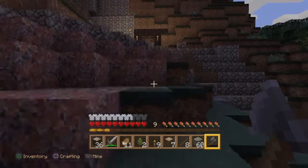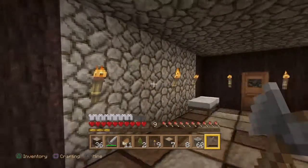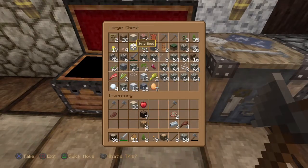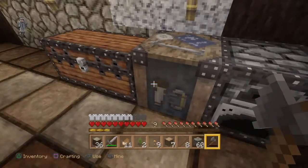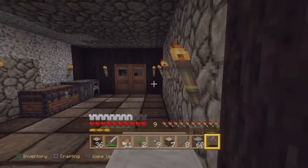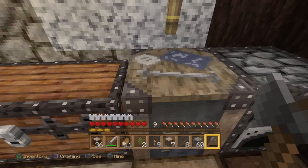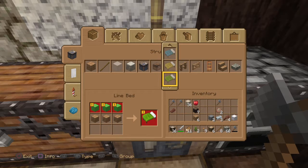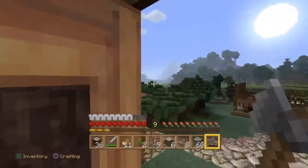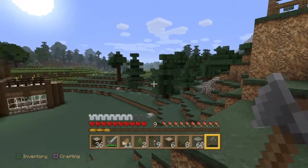It's getting dark outside so we'll head inside. I'm wondering if we've got enough wool to make a bed — I'm pretty sure I've got three pieces now. We've got a white wool here and two gray wool — we have indeed. So we'll get to sleep first, make another bed, and then figure out where we're going to have the bedroom in the house. At one point you could make a bed out of any colored wool, but it all has to be matching now — that does make sense.